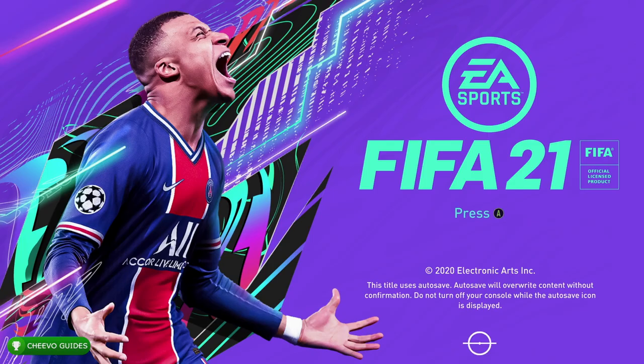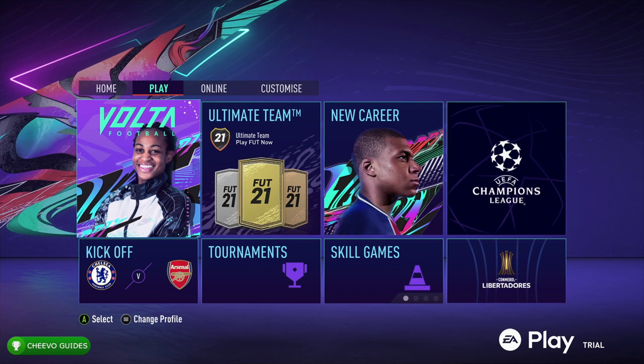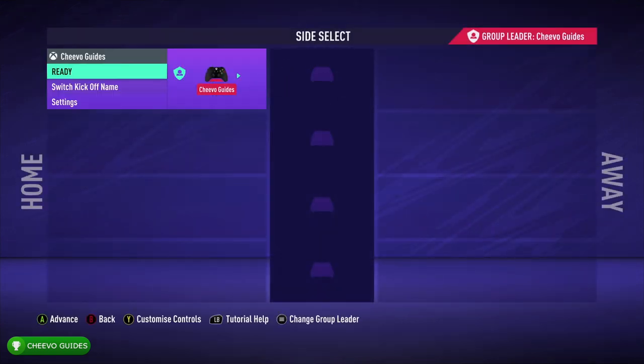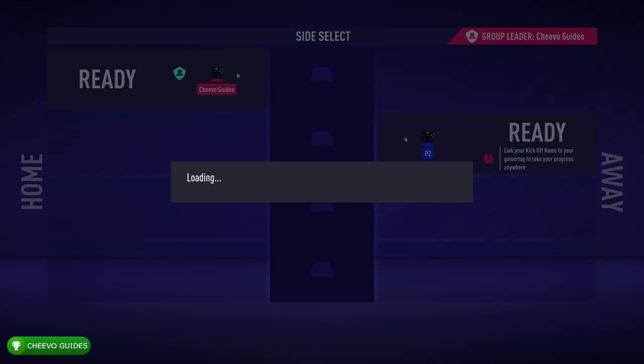What's up guys, this is back here again with another achievement guide. Today we're going to be focusing on the Master Focus achievement or trophy in FIFA 21. To unlock this one, we must score a goal from a cross using player lock.